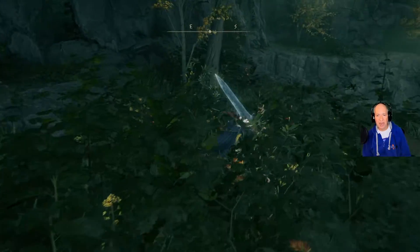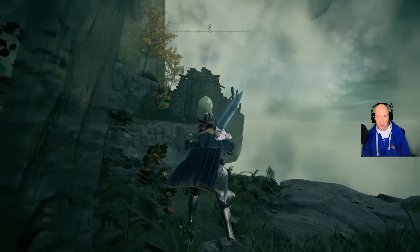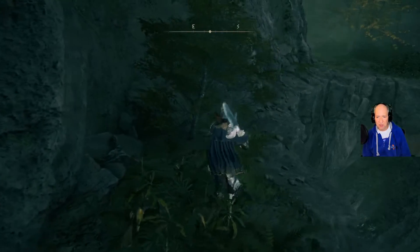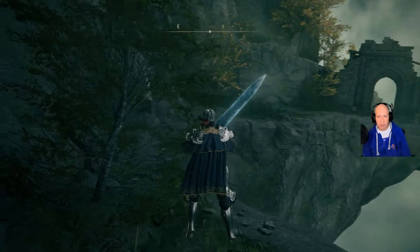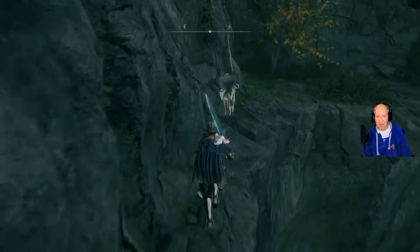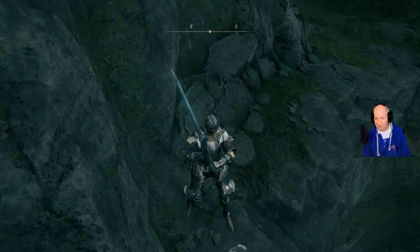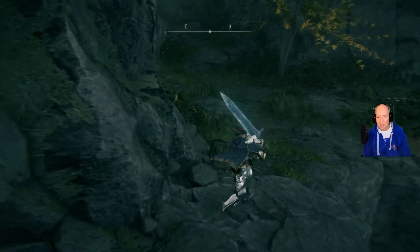There is actually an Ash of War right here, so you'll want to kill the enemy. Coming through there you should see a Crucible Knight. I'd recommend if you've got some spells, incantations, or even just arrows, stand here and shoot him — he will not come past about here, so you should be fine.